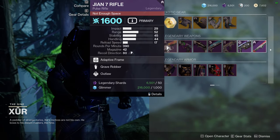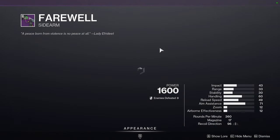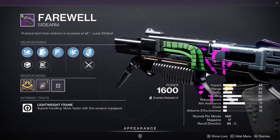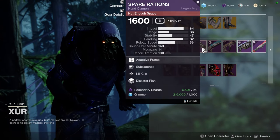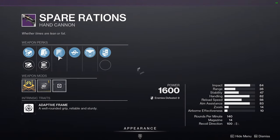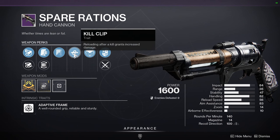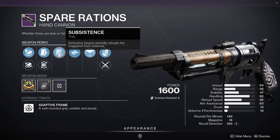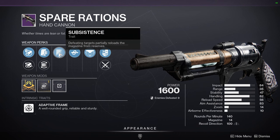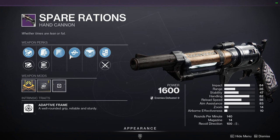For Xur's legendary weapons, we have a GN7 Rifle with Grave Robber and Outlaw - not bad, decent for champions but not boss damage. Farewell with Subsistence and Vorpal - actually pretty decent for champions and such. Spare Rations with Subsistence and Kill Clip, which is a pretty bad combo - you don't want Subsistence on a Kill Clip or Multi-Kill Clip weapon because the reload interaction doesn't synergize well.